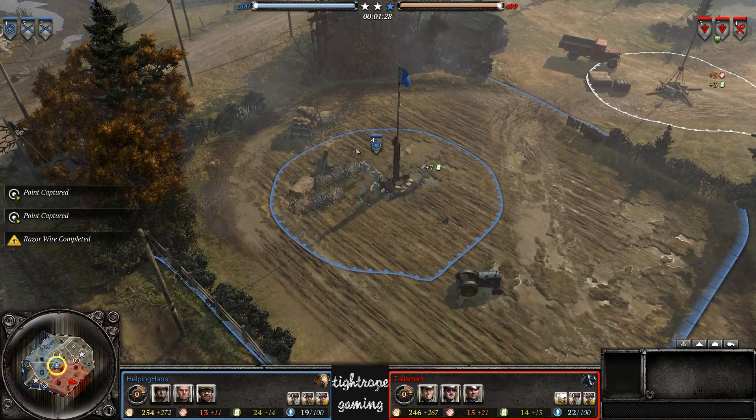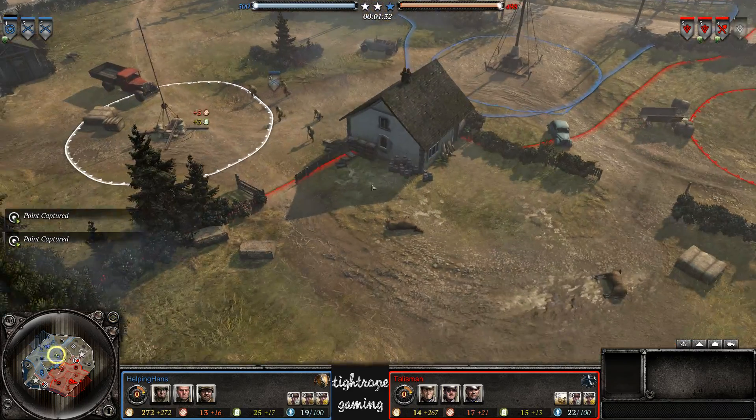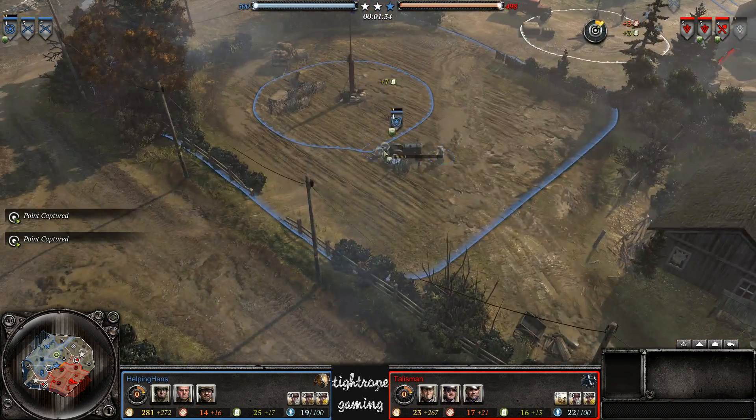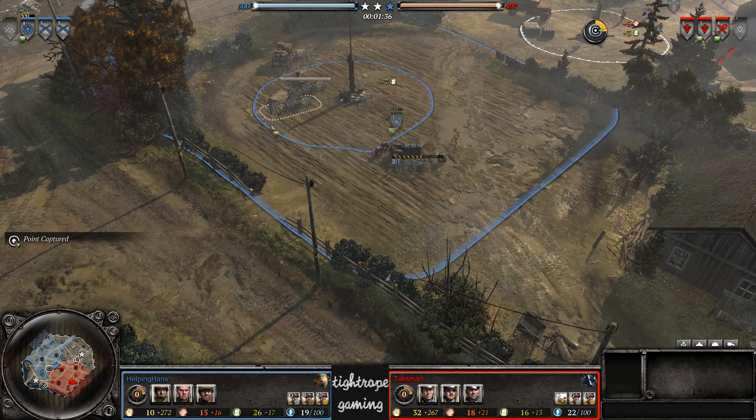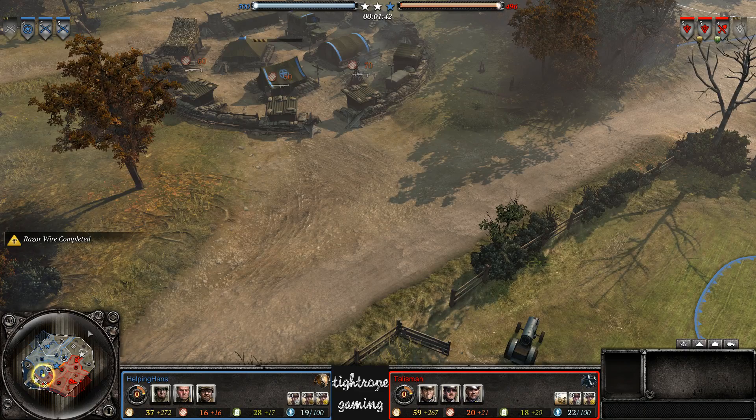A lot of wire for Hans — he's continuing to put those tank traps and wires down. I think if you've got the time to do it like you do at the start of the match, it's a very good idea. Third rifle squad for Hans coming in.